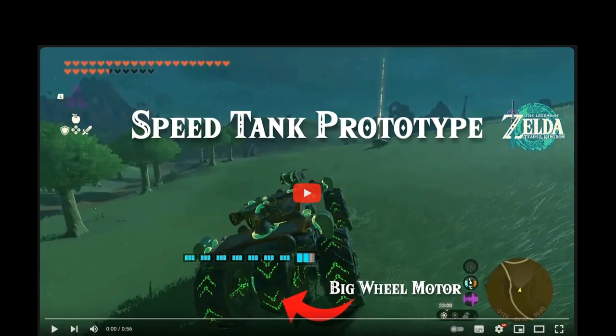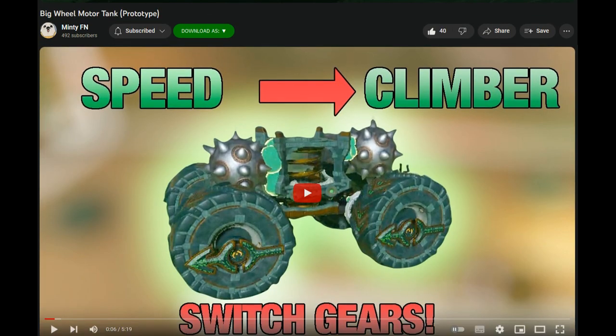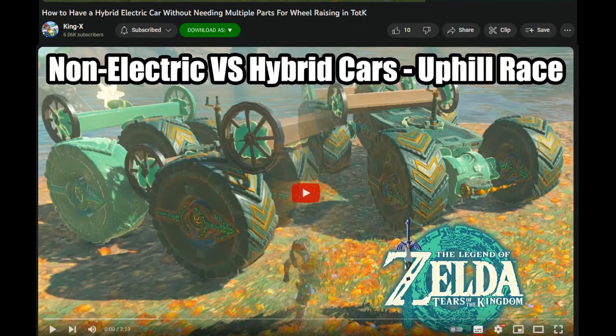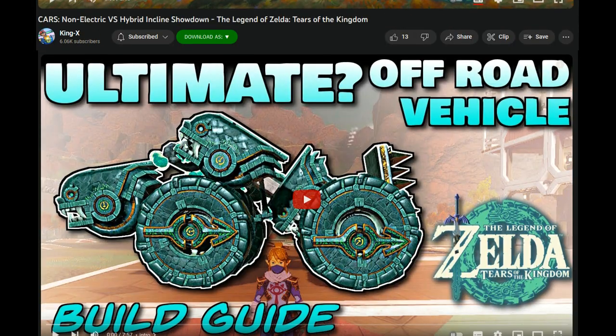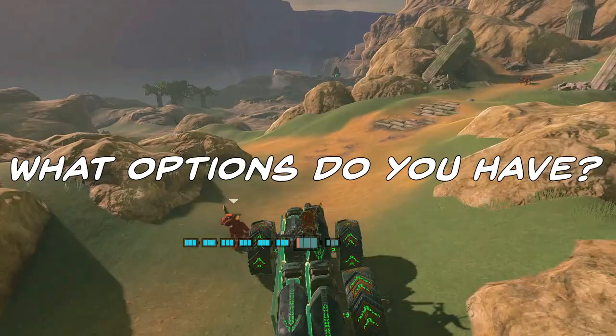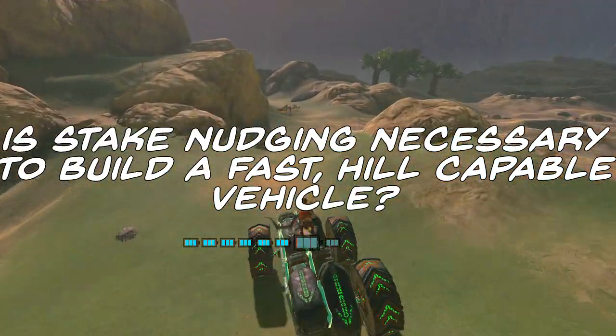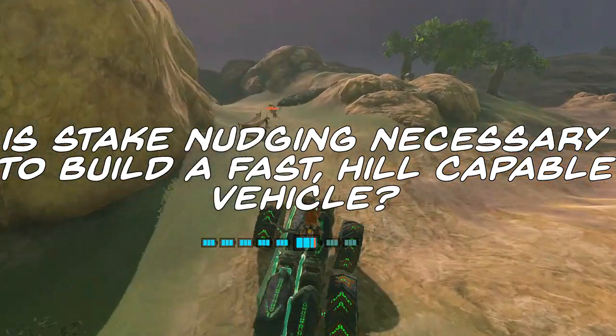Have you seen all these fast tail capable vehicles on YouTube recently? I even made one myself. The only issue with all of them is they do require steak nudging in order to build, and it seems not everyone is able to put it together or even wants to spend several hours trying. What options does that leave you, and is steak nudging really necessary in order to build a fast tail climbing vehicle?